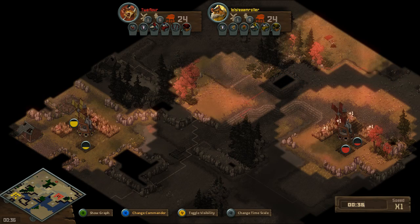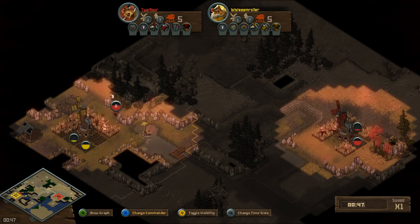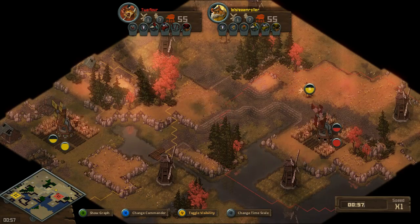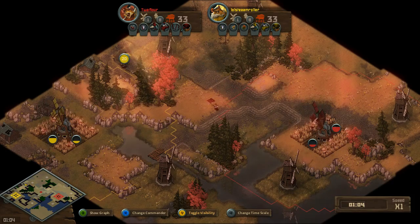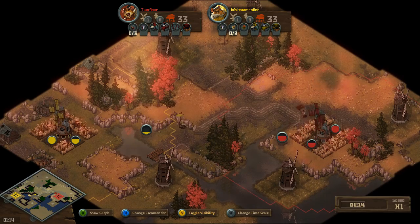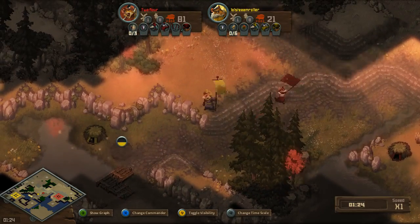What this means is that Two Flower will have a slight advantage in the early game when it's just Squirrels versus Lizards. On this match specifically, Lull Steamroller's map is not that great — he is on the low ground, surrounded by hills. His expansions are fairly far away, whereas Two Flower has easy expansion access to the sides of his base, so he has a really easy to defend position.